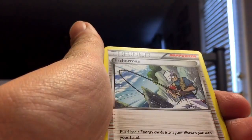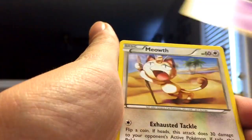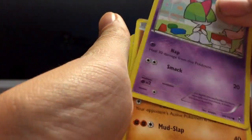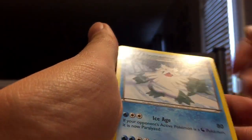All right, we have Magneton, Fisherman, Ursaring, Gastly, Meowth, Pansear, Ralts, Swinub, and an Abomasnow.